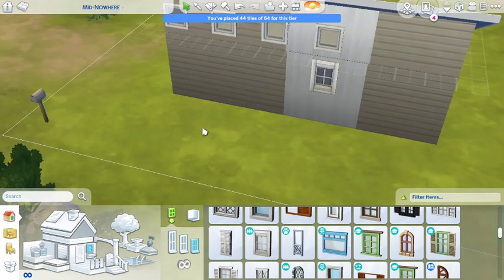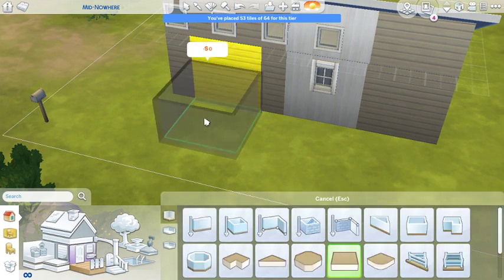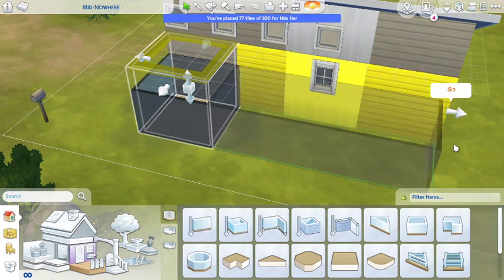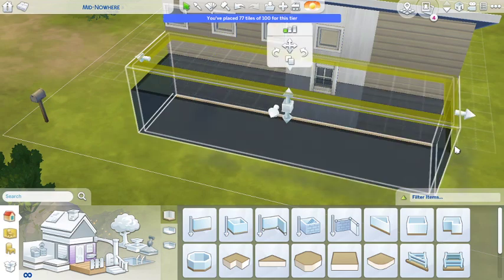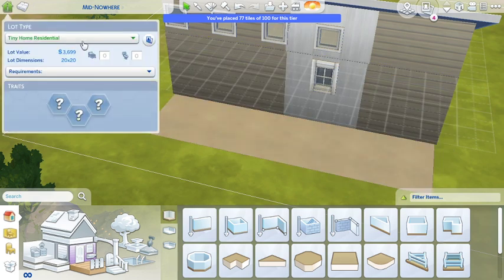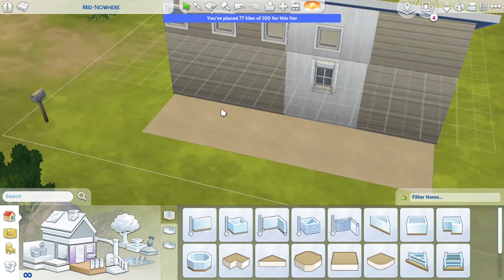They have a deck, so I'm going to use some tiles for that. Does it go all the way around? Oh, we maxed out! Alright, well we'll just go and do the small home instead. You don't need a tiny home. At least we're in the parameters, so that's all that matters.